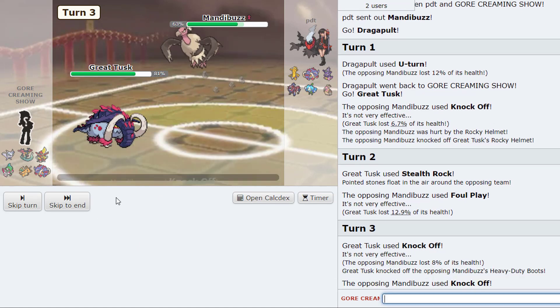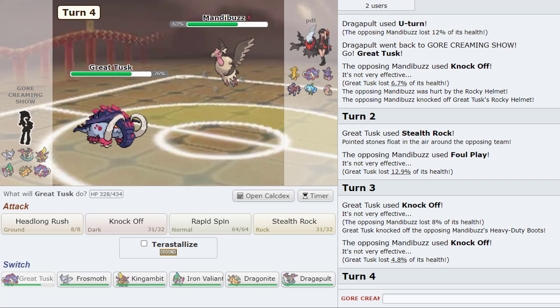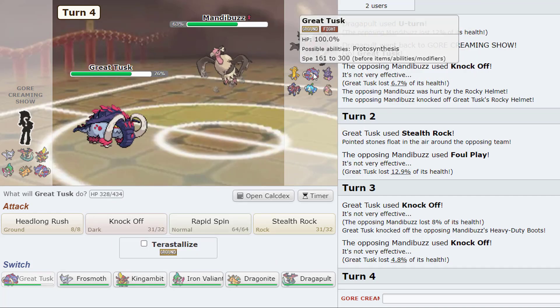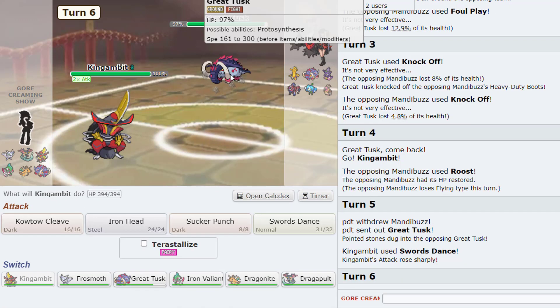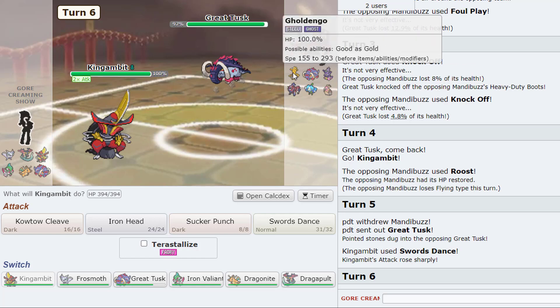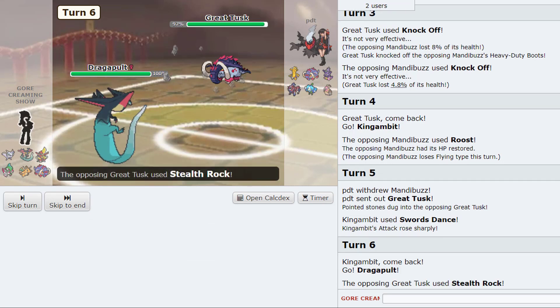Ah that's pretty good. We don't see a Toxic. Something might get knocked off here. I just don't know if King Gambit is really that good for this — let's see Mandibuzz... yeah that's kind of not the best thing to go into, he might Roost though. I don't know if we Tera Fairy with this. I kind of want to go into Dragapult.